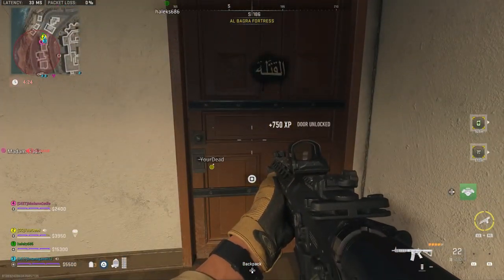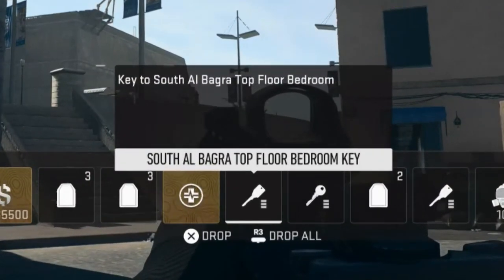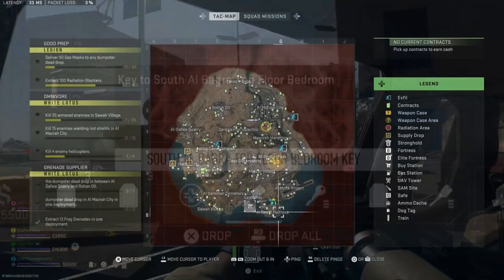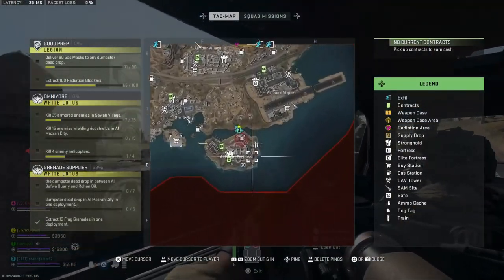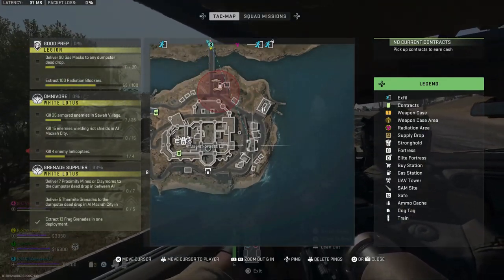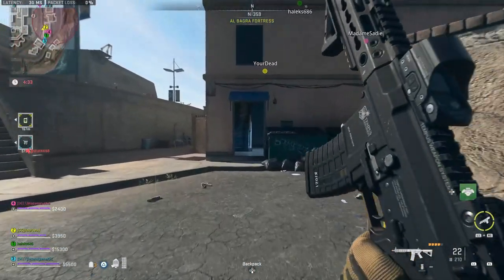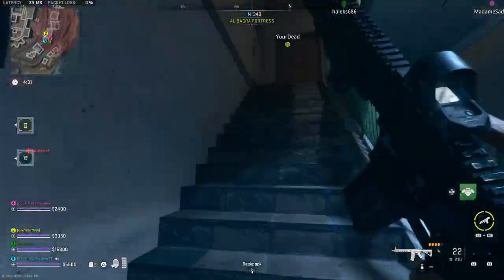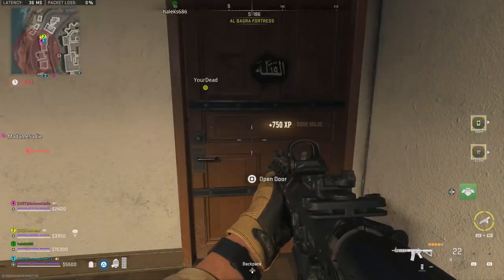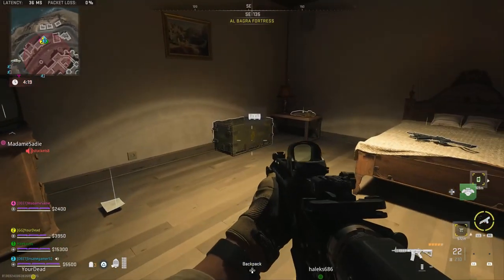The next locked key location is the South Albagra Top Floor Bedroom. The description says it's a key to the South Albagra Top Floor Bedroom with no coordinates. You need to go to the middle of these buildings on the east side of Albagra Fortress. Coming from the south, go in the door to the middle building, then go up two flights of stairs and the South Albagra Top Floor Bedroom will be over here on your right. Open it up and you'll get a supply crate, another key, and some other valuable loot like a three-plate armor vest.